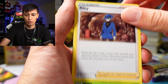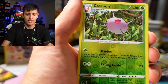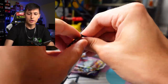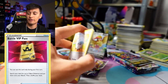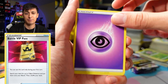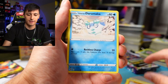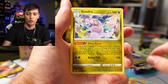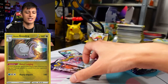Chilling Reign packs from the Rotom tin: Fighting Energy, Electric Energy, Riley, Gloom, Pikachu, Jinx, Litwick, Oddish, Cascoon, and a Pidgeot V rare. Moving to Fusion Strike — if you guys have any Battle VIP Passes, the value of that card has gone up a lot, so take those out of your bulk. From Fusion Strike we got Galarian Darumaka, Growlithe, a Vulpix reverse holo, and a Goodra.